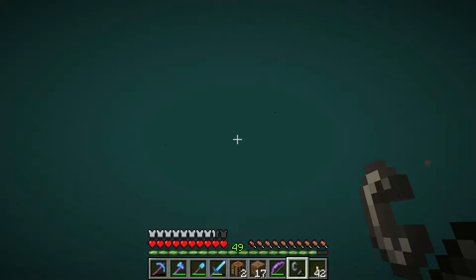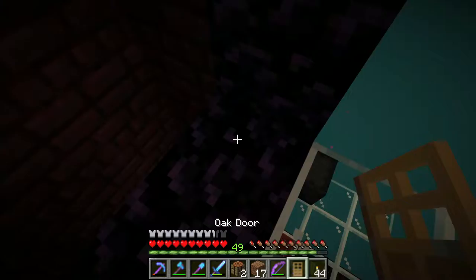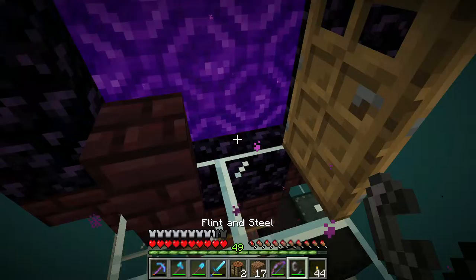One thing I need to do first is light this thing up, but I think I am going to put the door and the wall in place first. I don't know why these aren't normal panels or blocks, but here we are. I will do what they do. Then I light it up, but I don't go through.